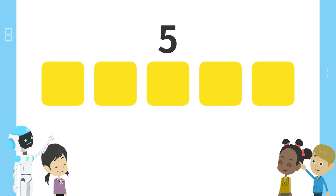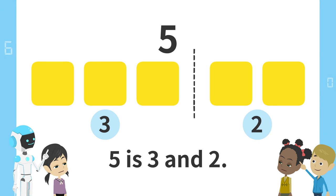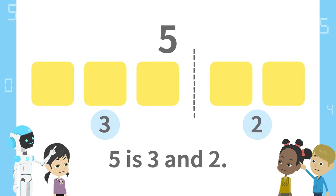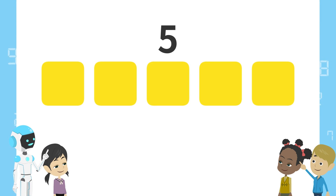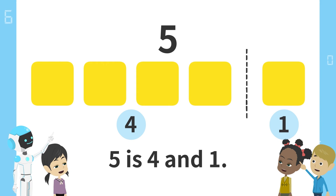Next, split here. 3 blocks on the left and 2 blocks on the right. 5 is 3 and 2. Finally, split here. 4 blocks on the left and 1 block on the right. 5 is 4 and 1.